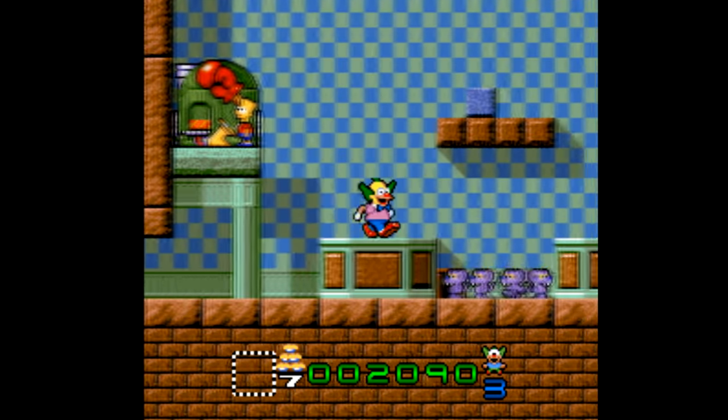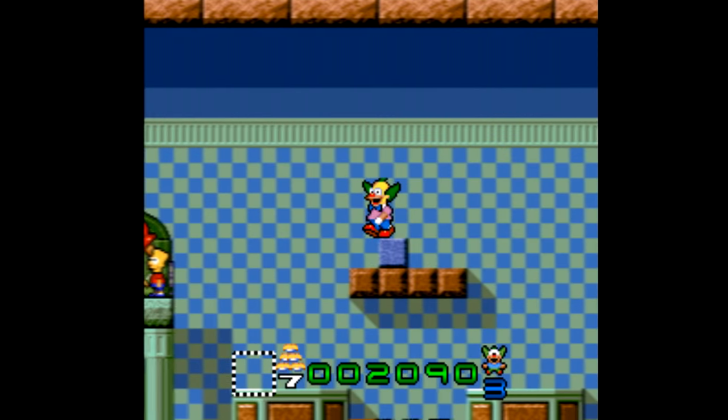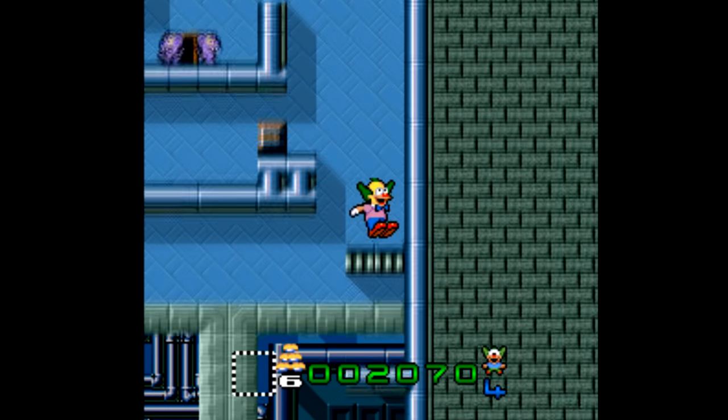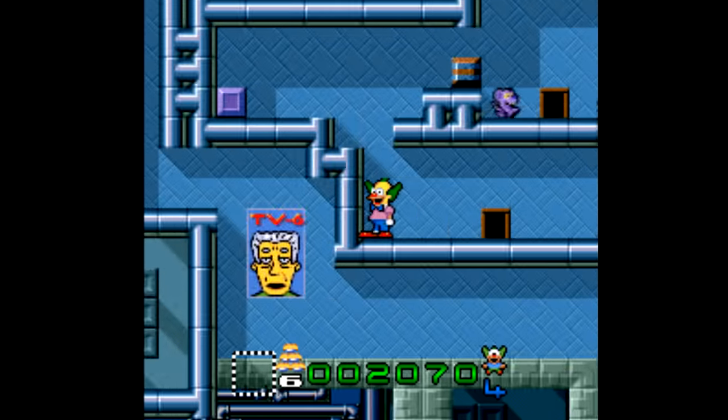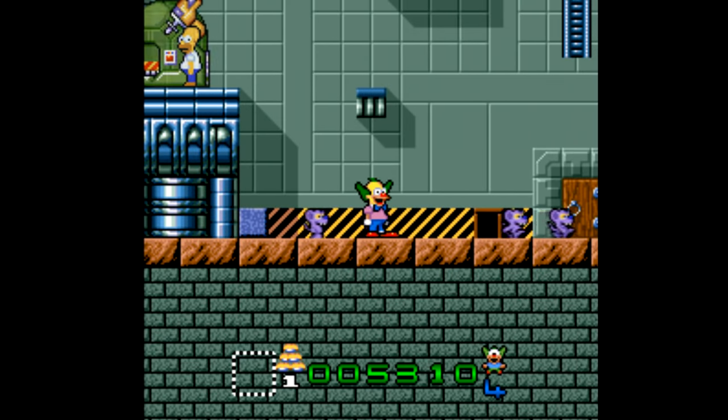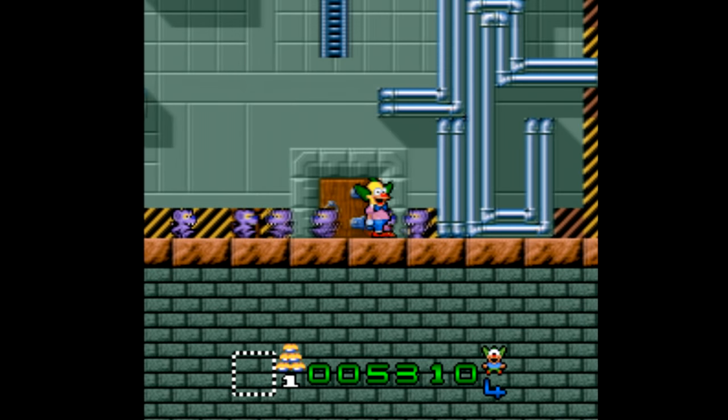The first game that came out was Krusty's Super Funhouse, and this one is probably the best of the bunch. The goal here is to lead all the rats in each level to some kind of death trap, and you do it by directing them through what are kind of interactive mazes. It starts out pretty straightforward, but eventually some mazes require really quick timing and pinpoint accuracy.